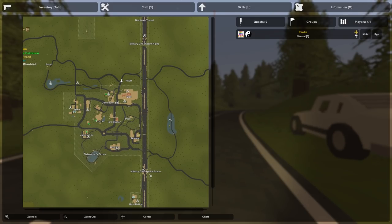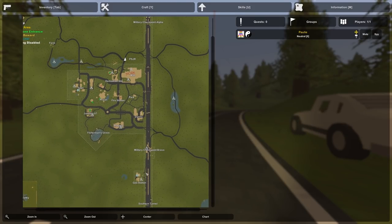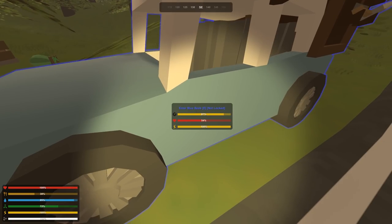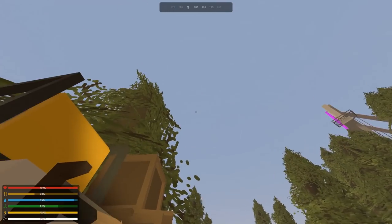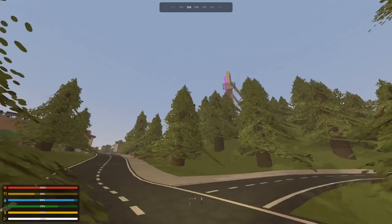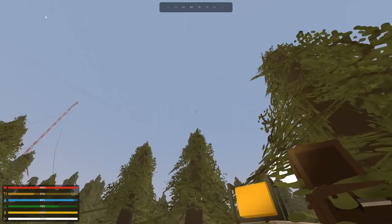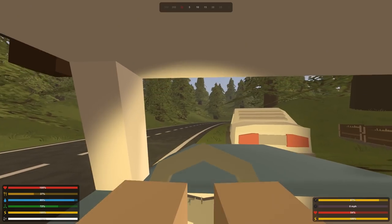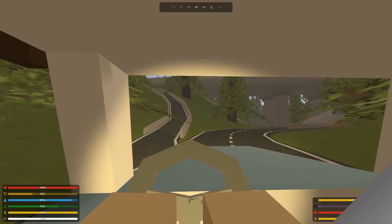Let's have a look at the map because we have some interesting locations nearby. We have a military checkpoint up to the north here — Alpha — and then down here we have military checkpoint Bravo, and they're on the main drag. We can also go down to the gas station and potentially find a blowtorch so we can fix up old Justin Bieb. I am seeing snowflakes — looks like we have weather on this map. Winter is coming, my friends.